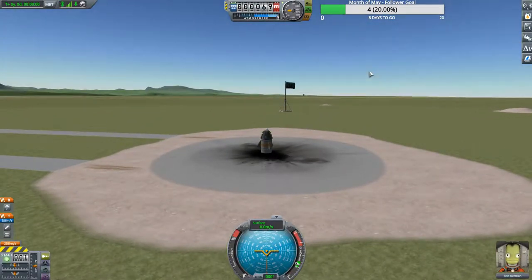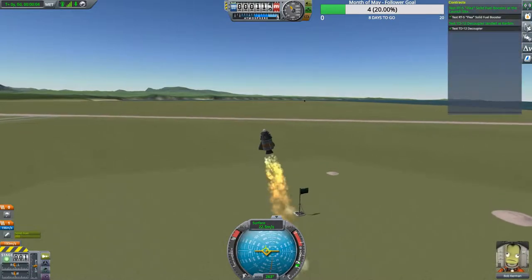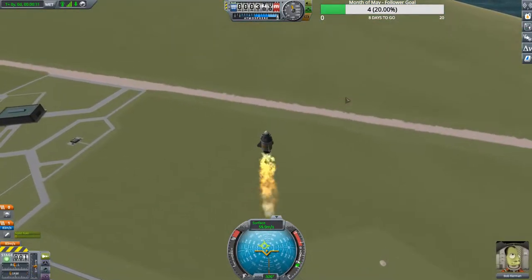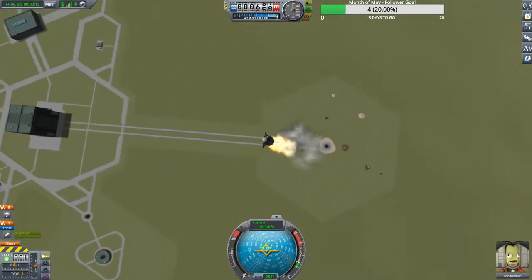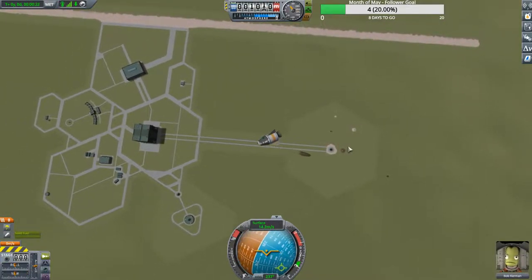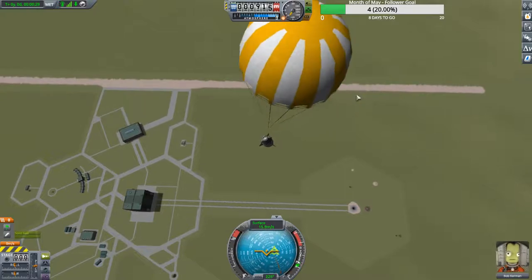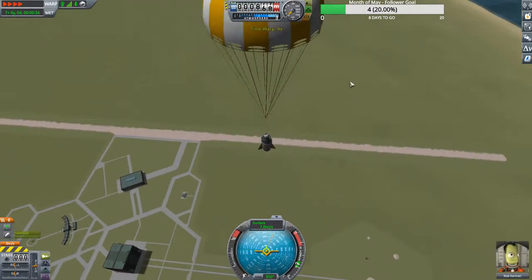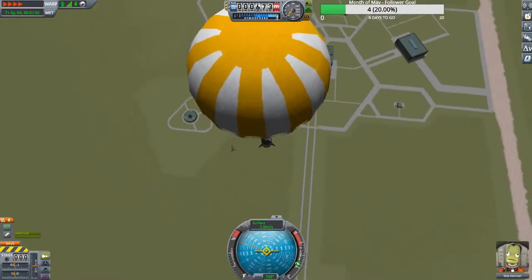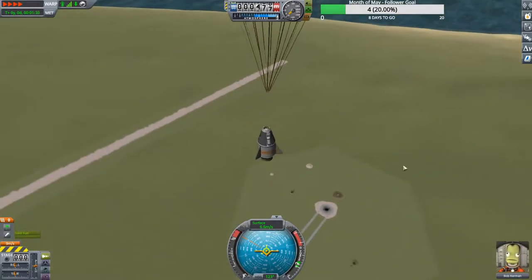In five, four, three, two, one. As you see I went from five to seven contracts and both turned green, so we've completed those contracts. This thing is going out of control right now — this is what I'm talking about with no SAS, but we will fix it. You can still steer a little bit while flying because of the aerodynamics. We might be a little off but this is a new biome and new science for us, so it's going to be fine.